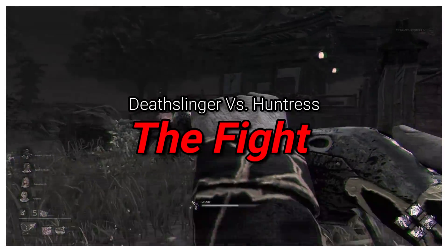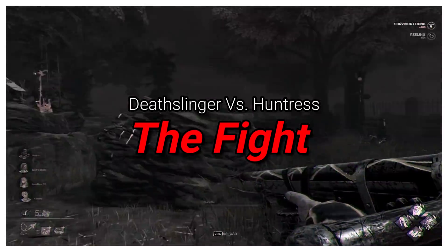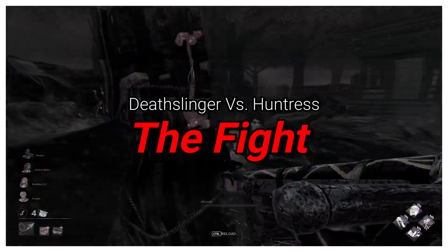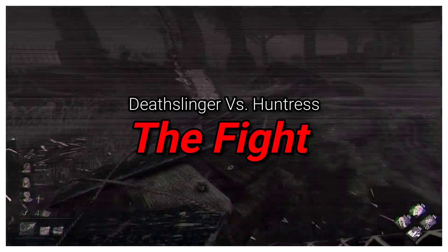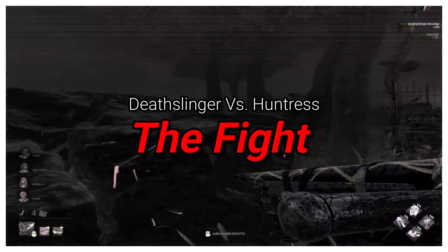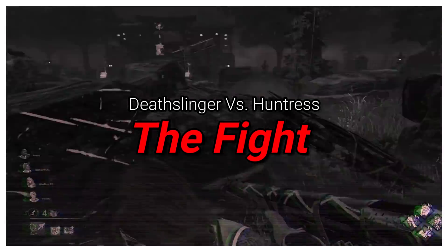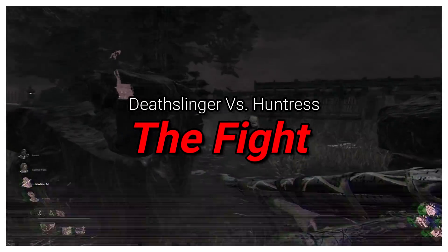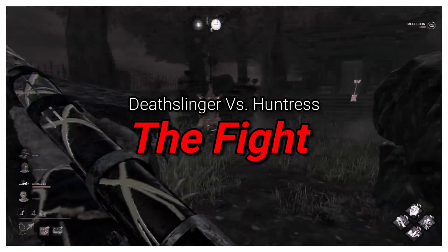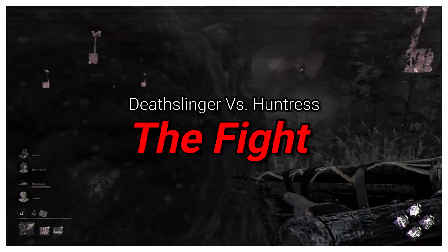Her broadaxe flew down, cracking onto the rifle and battering away at the metal. She forced her weight down as the weapons interlocked. While she did this, the Deathslinger had been reloading the spear as they struggled. He pushed her back and placed a finger onto the trigger — he fired. As he did, she released a hatchet. Both hit their target. The ground shook harder, the red burn from below nearly consuming the whole floor. As they both assessed their injuries, a fog had consumed the town entirely. Once it finally cleared, sucked back up into the sky, the town was no longer there.